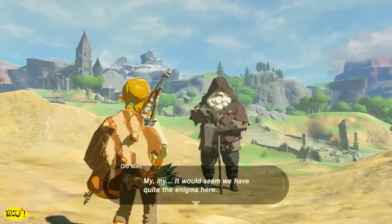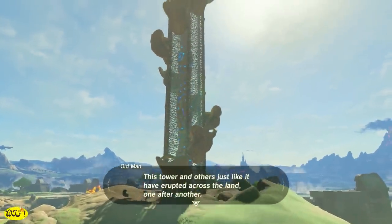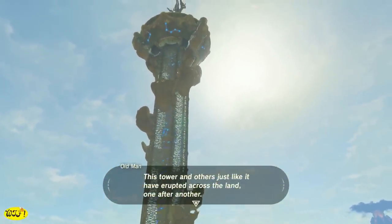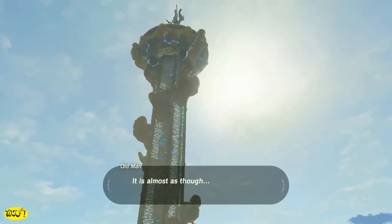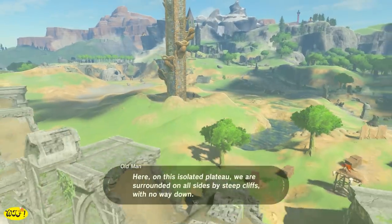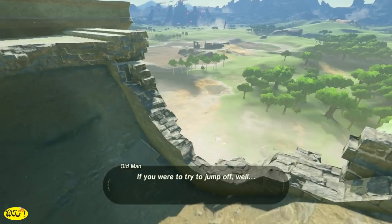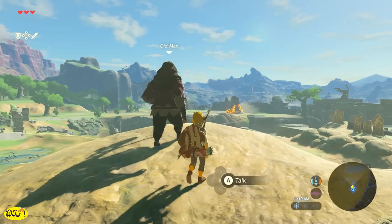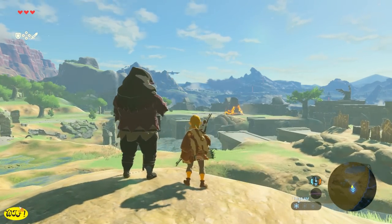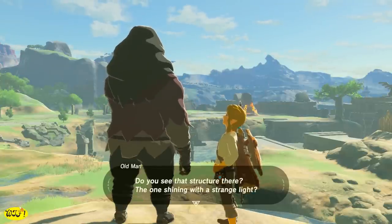Talking to the old man, he's going to explain that towers like this have erupted all across the land — almost as though a long dormant power has awoken. He'll explain that the Great Plateau is isolated and jumping off would be sudden death, unless you had a paraglider like his. He's going to offer it to you, but only in exchange for treasure from the shrines, and he'll point you toward the first shrine.